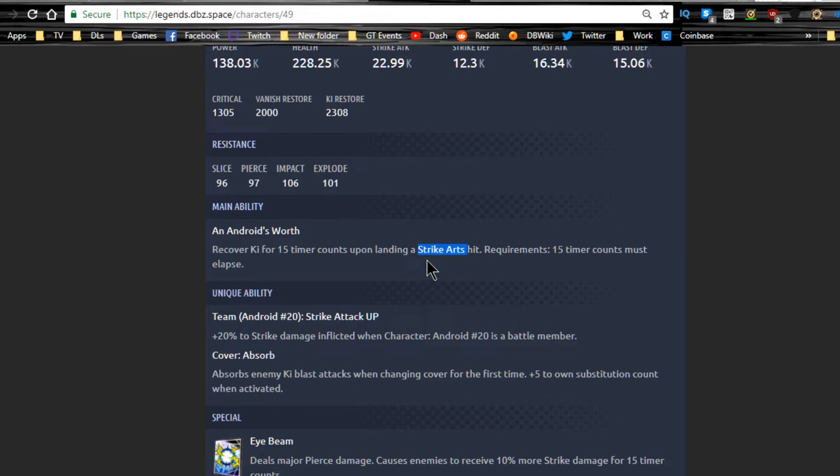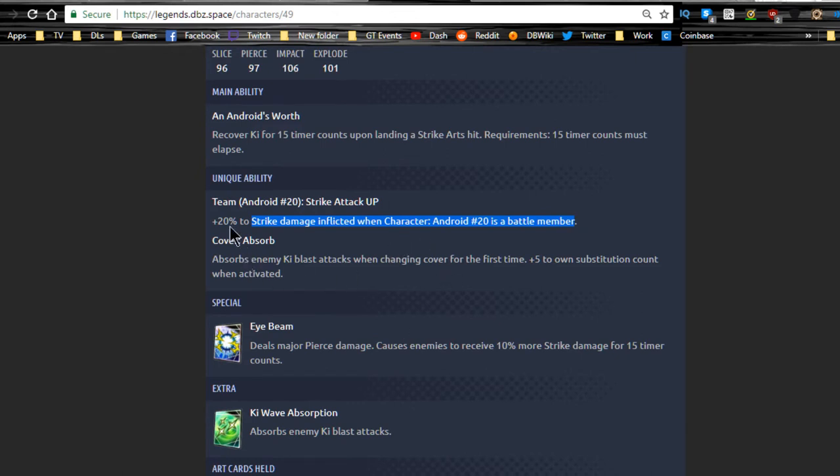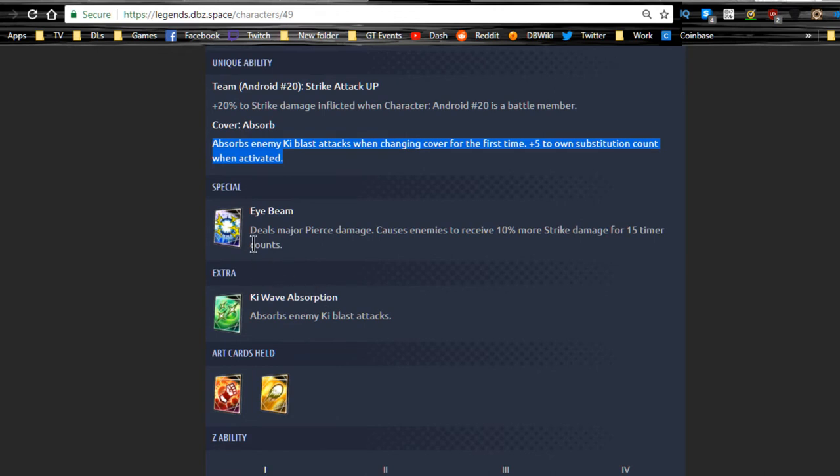That main ability makes sense — he needs to hit the opponent to drain energy. His unique ability gives Android 20 plus 20% strike damage when Android 21 is a battle member, so you definitely want Dr. Gero with him. He also has cover absorb — absorbs enemy Ki blast attacks when changing cover for the first time, plus 5 to substitution count. I wish it worked all the time, that would be very powerful. His special is Eye Beam — deals major pierce damage and causes enemies to receive 10% more strike damage.